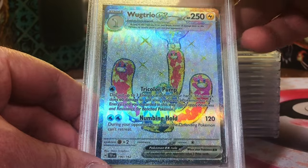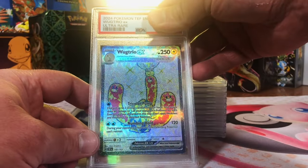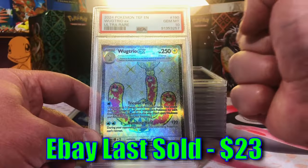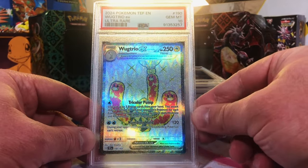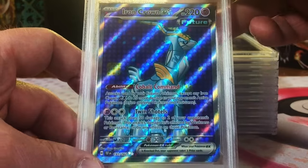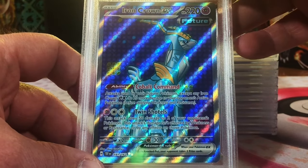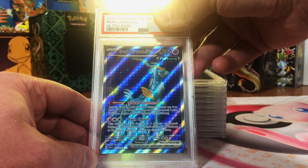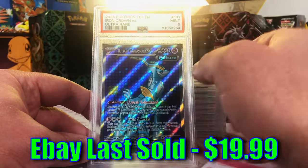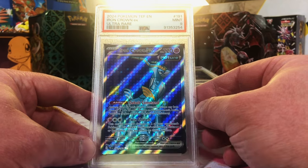Wugtrio EX Full Art Temporal Forces. I'm gonna guess a 10. Another 10 — we're picking up speed here. The Iron Crown EX Full Art — if I was grading this, I would probably give it a 10. We'll take the 9 on this. Beautiful card.